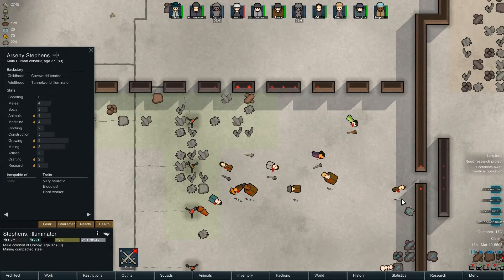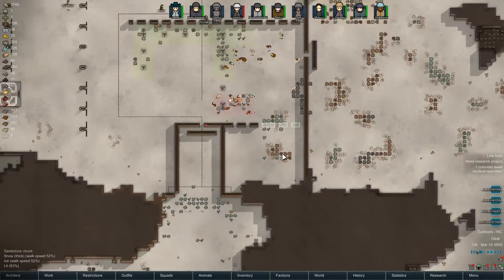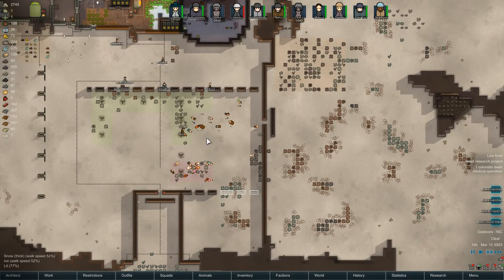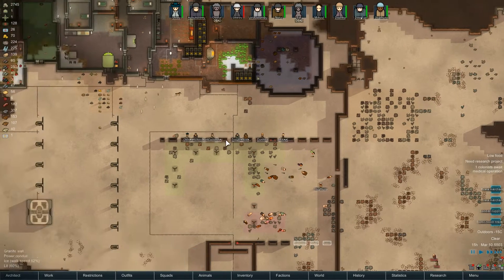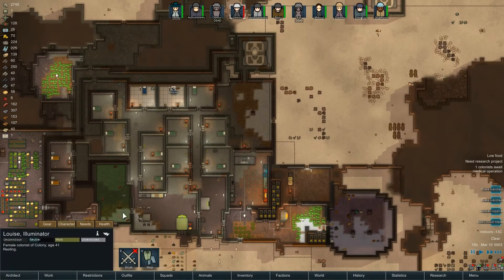There's another Plasteel Gladius here, so I'm going to grab that - they're worth a lot of money. Nora and Stevens - Nora, you come and wait here. Stevens, you wait there. Ash and Crow, I completely forgot about you - you should have been looking after Louise.